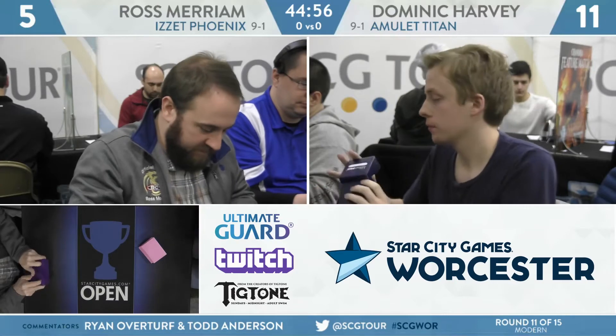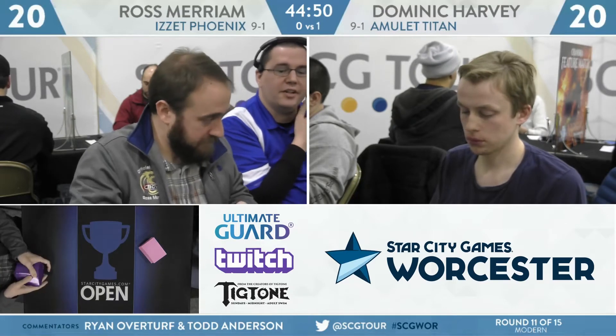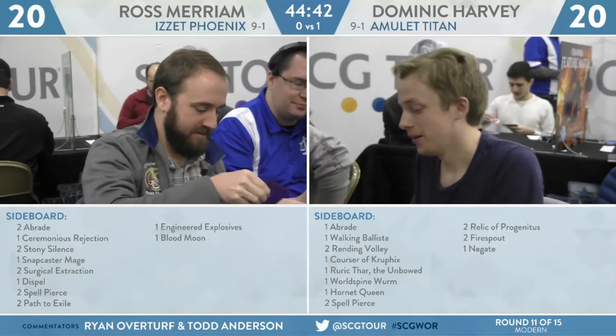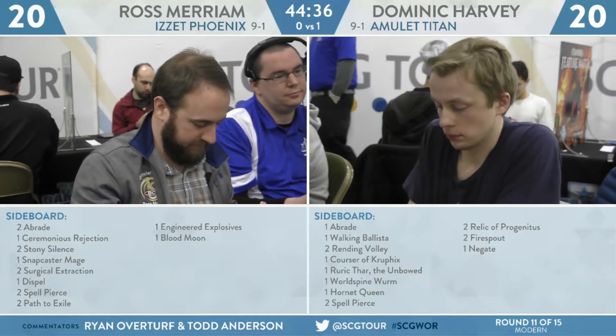The play for Harvey is Primeval Titan and Ross is going to pack him up. I can't blame Ross for using that Izzet Charm like he did — dealing two damage to the Azusa in that spot. There aren't a lot of targets for Izzet Charm in the normal versions of Amulet Titan decks, but they're just getting crazily punished by Through the Breach Emrakul. That was pretty wild.